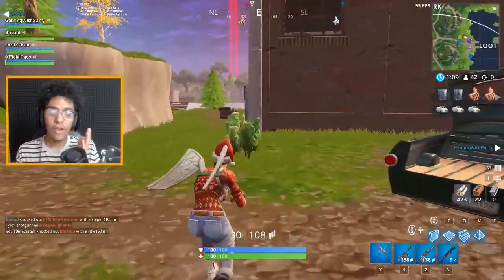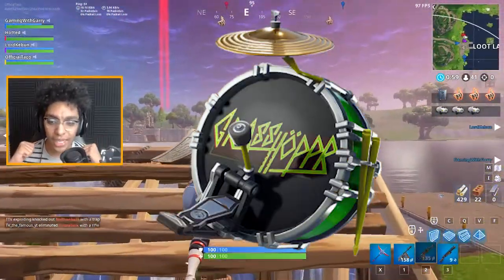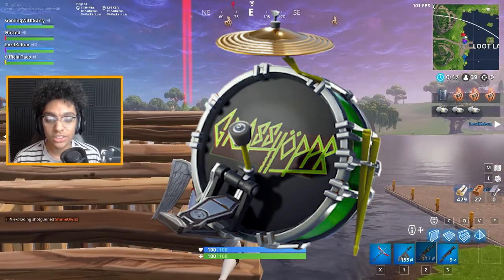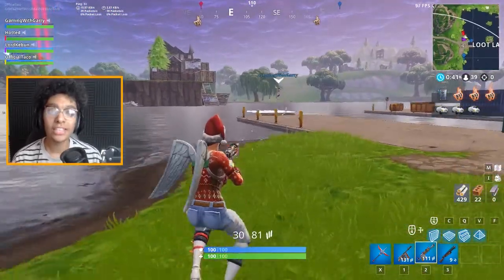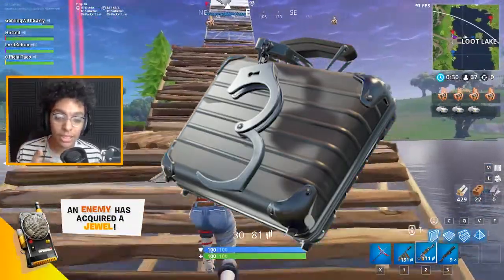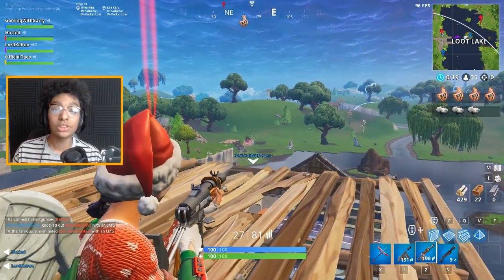Now for the back blings. The first one is a drum set that goes on your back — it goes with the rock band bundle. It might be a bit bulky but it's a cool skin. Next is a briefcase with handcuffs forming the number three — that comes with the Wild Card skin. If you want that back bling, head to the item shop and buy the Wild Card skin, it comes included.